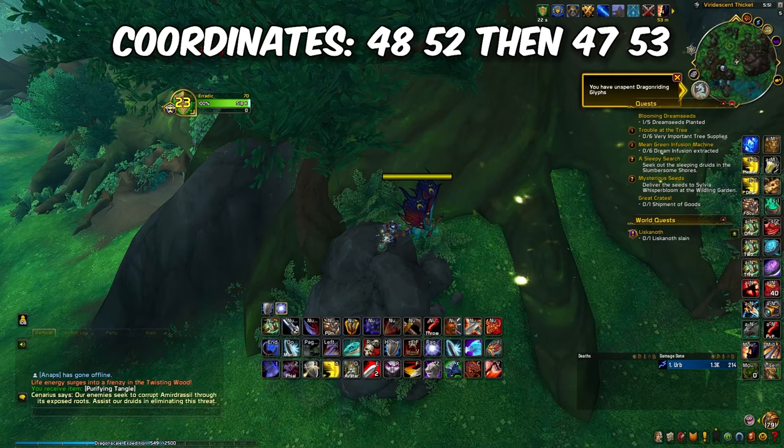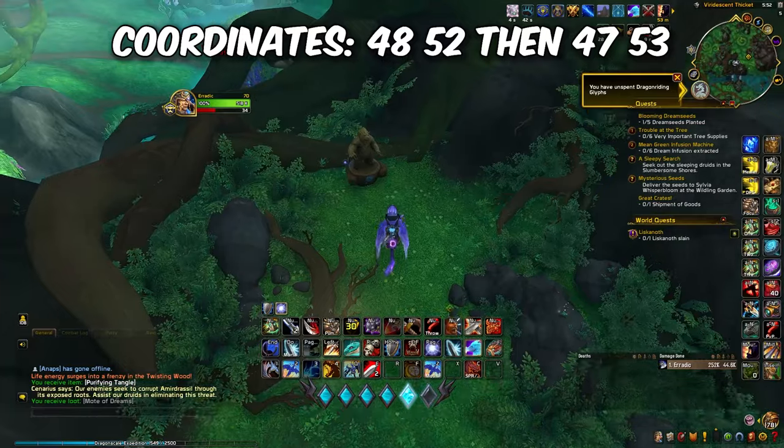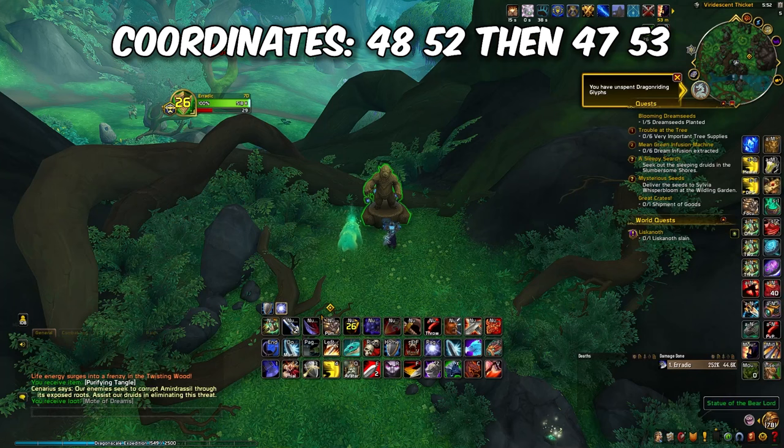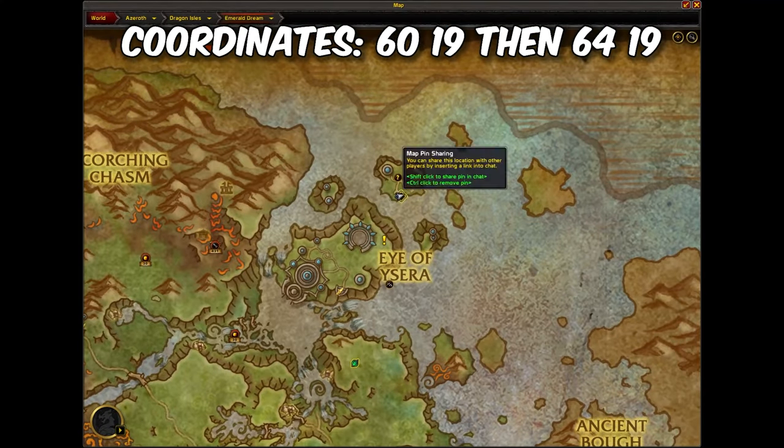For the Boon of Ursul, find a Mark of Ursul at 48, 52 and return to the statue at 47, 53 with the buff still active. If you're a Pandaren or a Druid in bear form, you can skip the Mark of Ursul.